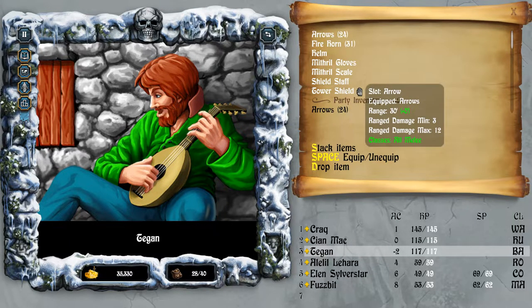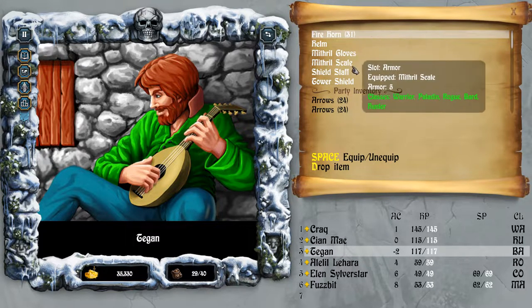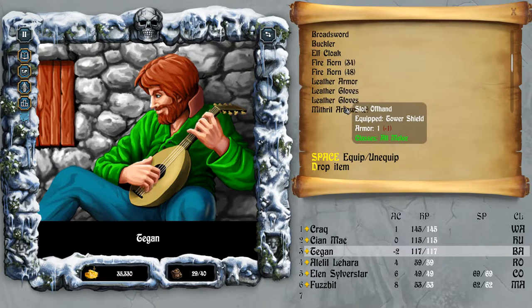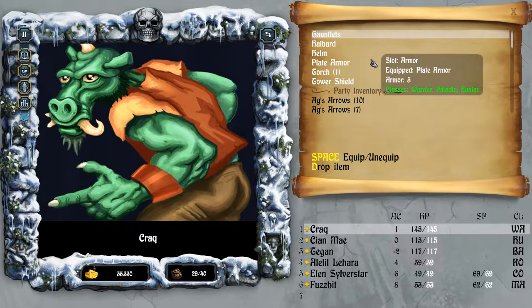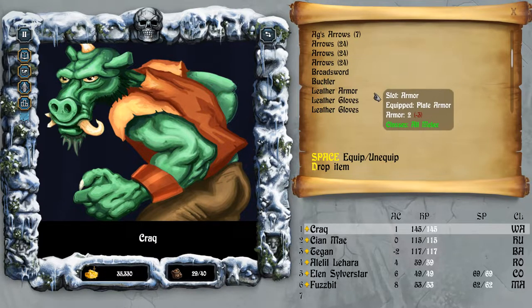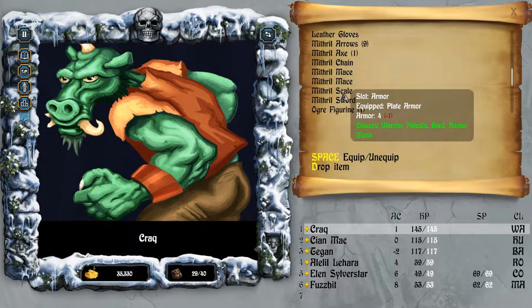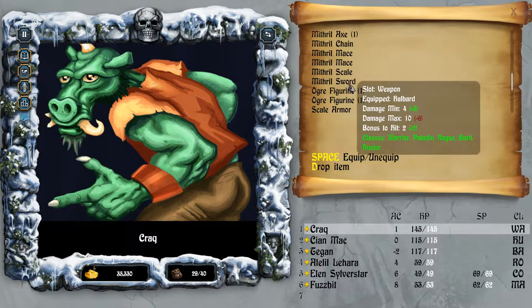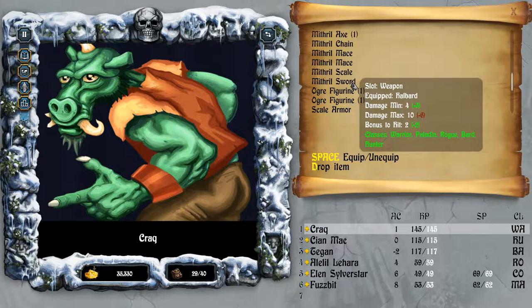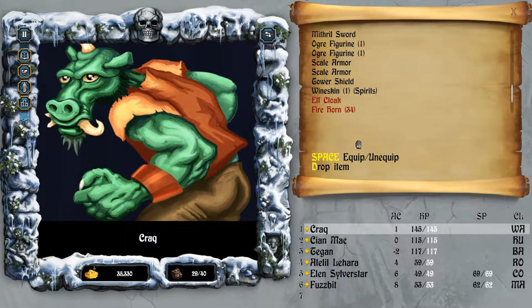I guess I can go through the other heroes as well and see if he doesn't need the arrows. Let's see if Krag can upgrade anything. Plate armor he's using at the moment. Mithril chain is not better. Mithril scale, Mithril sword - it's better minimum, but not as good as maximum. Tower shield - okay, that's fine.